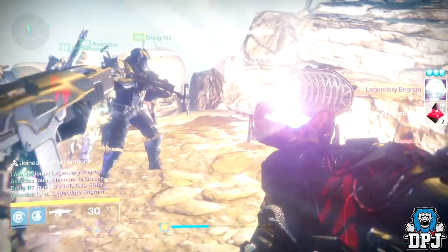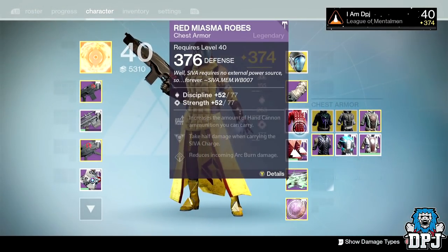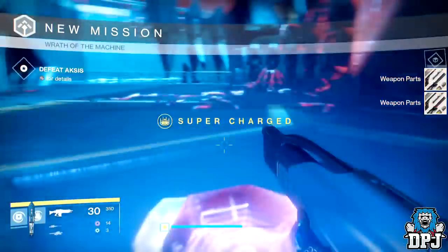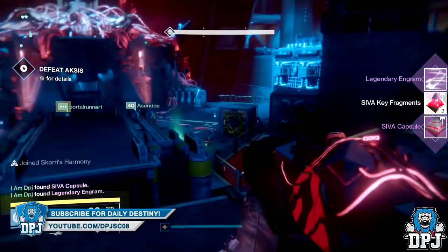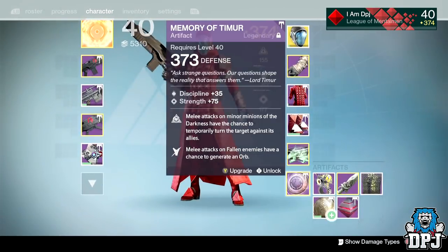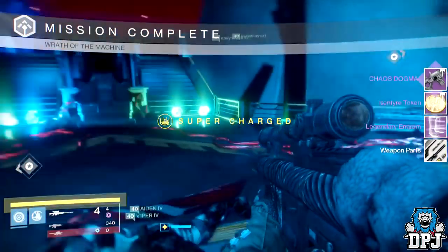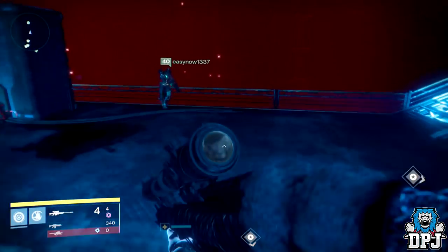From the Death Zamboni — aka the Siege Machine — I got the chest piece, the Red Miasma Robes, at 376 defense with a legendary engram. From the fourth secret chest, a legendary engram. From the fifth secret chest I got a primary exotic engram and the emblem. From Axis phase one I got the Sieva Capsule artifact at 377 defense with a legendary engram. From Axis phase two I got the scout rifle at 378 attack — and yes, another legendary engram.